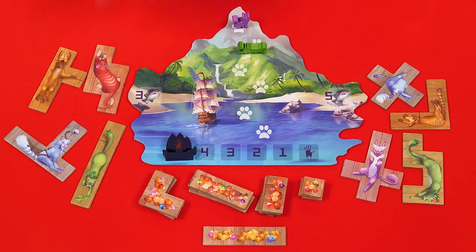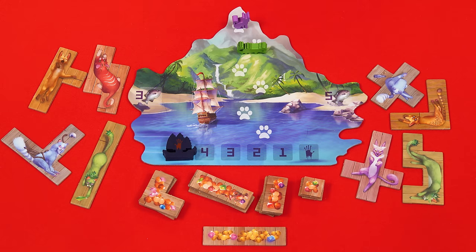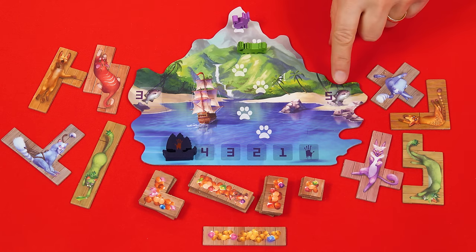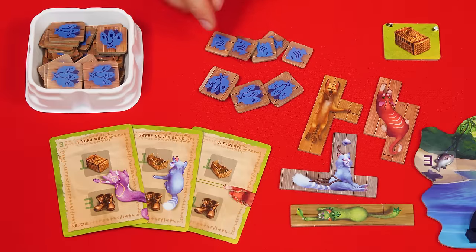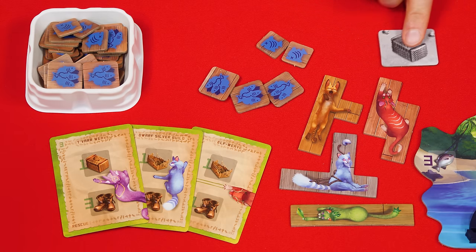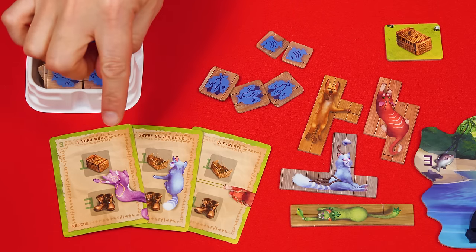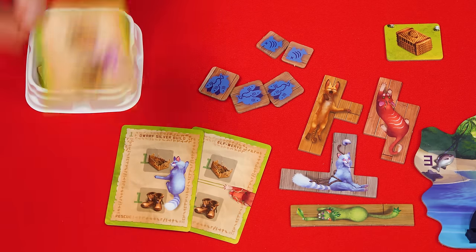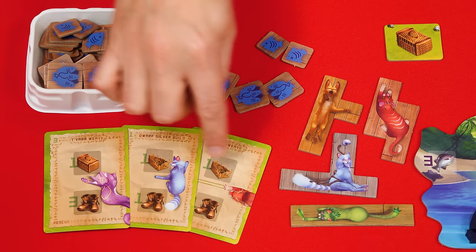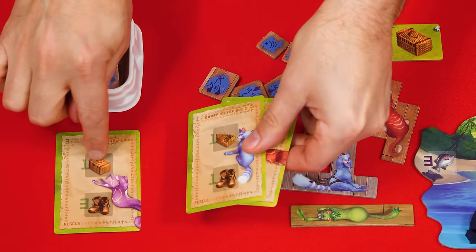The cats you're attracting come from either the left or right field. Once you've picked one, you need a basket and fish to secure it. Cats on the left require three fish and cats on the right require five. The fish paid are returned to the supply. You also need a basket — either a permanent basket token, which you flip over to show it's used for that day; a basket on a card you played this round, sent to the discard pile; or two broken baskets, which can be combined and discarded like a regular basket.